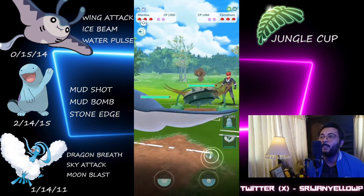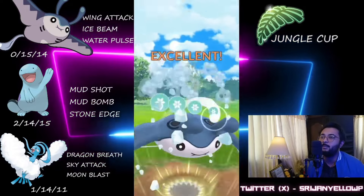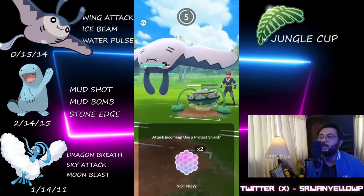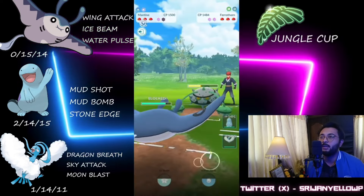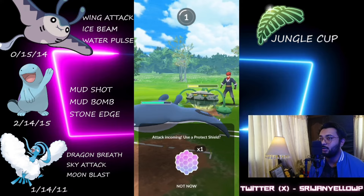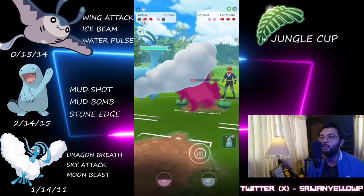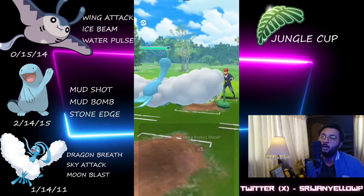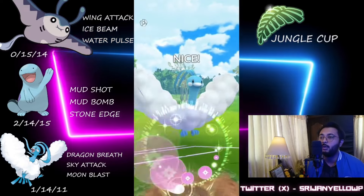Another battle — it's a Fearthorn lead. I go for the Ice Beam, which will do like 35% damage, and plus the Wing Attacks bring them to half health. I'm shielding because they might have Thunder. They instead threw the Power Whip. This might be the Thunder but I let it go because I don't want to invest 2 shields this early. We are 1 shield down and lose the shield advantage. I can tank 1 Thunder and farm them all the way down — even though Altaria is Flying, it's also Dragon, so Electric moves are neutral.